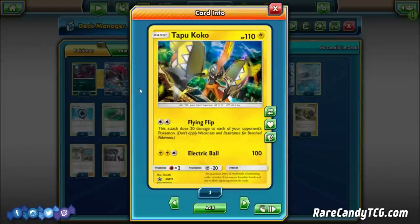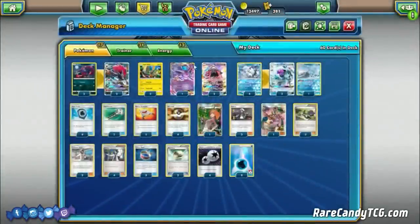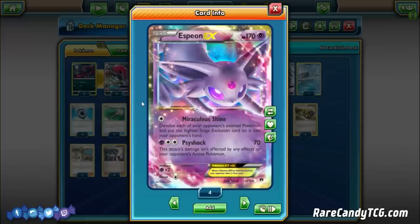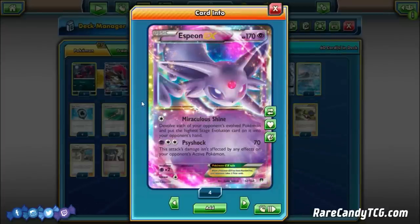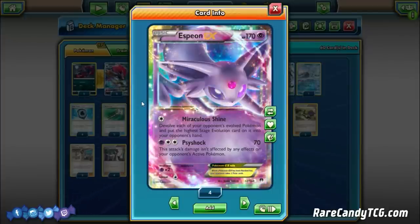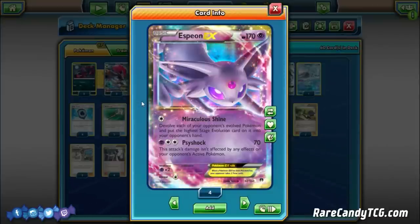Tapu Koko has Free Retreat, which is very important — if we have a Guzma, this allows us to promote a Tapu Koko and then retreat into something different. We are also playing one Espeon EX for that Miraculous Shine attack, which de-evolves each of your opponent's evolved Pokemon, putting the highest stage back into their hand. This gives you an alternate win condition if you struggle to take one-hit knockouts with Alolan Ninetales GX, especially once you've used Tapu Koko to spread a lot of damage.